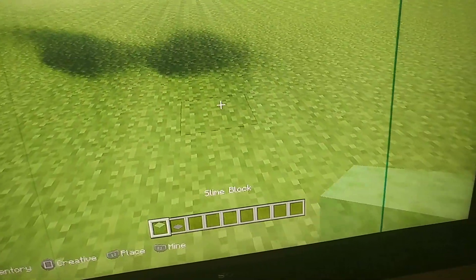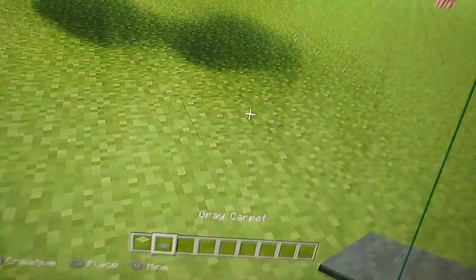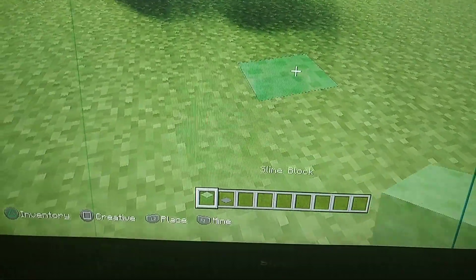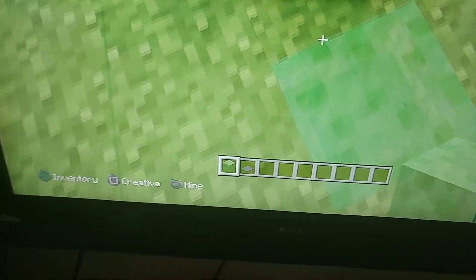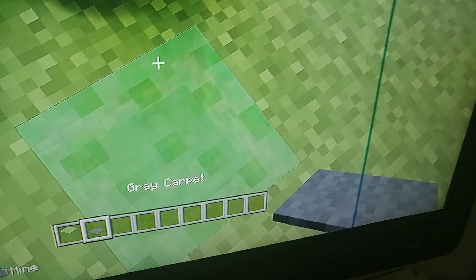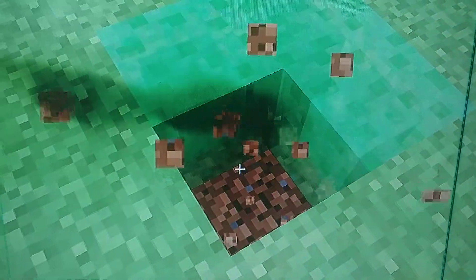So how you do this is all you need is a slime block and a carpet. A slime block is a bouncy little block. As you can see, it's a little bouncy block and you just want to build a bunch of these slime blocks.